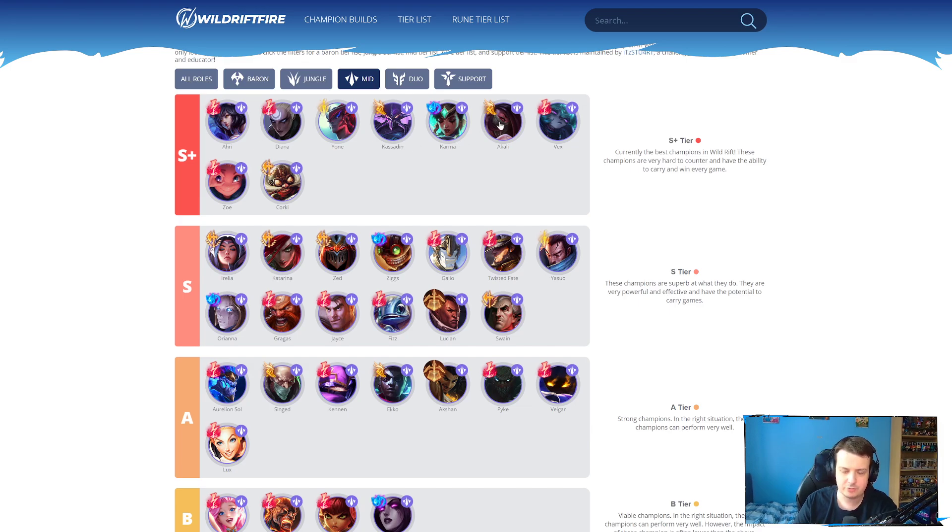Akali is still S+ tier as well. Even though she got buffed in the mid lane, which is kind of crazy. The buff to Akali is more of a buff to Baron lane Akali than mid lane Akali, because a lot of the time you don't really play against AD champions in the mid lane. So the armor in the early game doesn't do too much unless you're against someone like an Orianna who likes to auto attack, or champions like Corki or Lucian. It definitely helps Akali against some champions in the mid lane though, and she gets more damage on her first ability, which is quite disgusting.